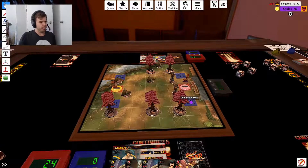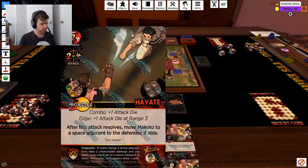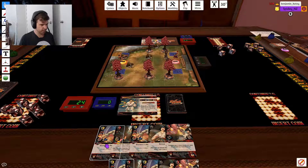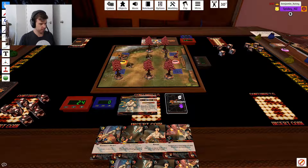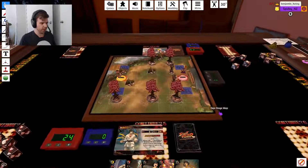Makoto versus Sakura. Drawing cards. I could mulligan too. I wish I knew what this character did. She punches things really hard. Starting with two movement - that's not cool.